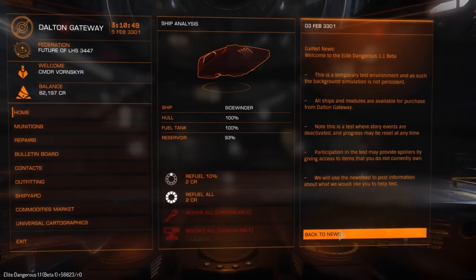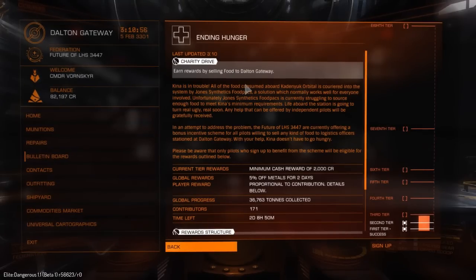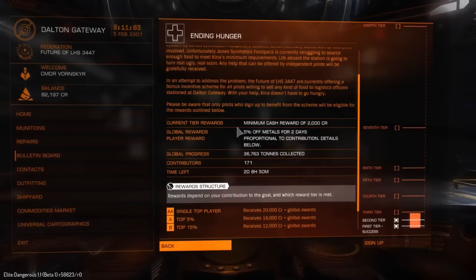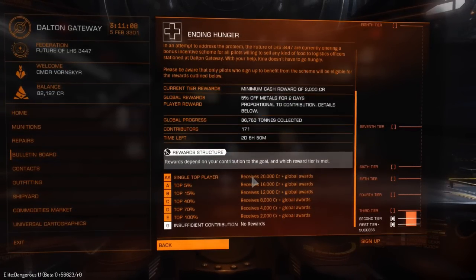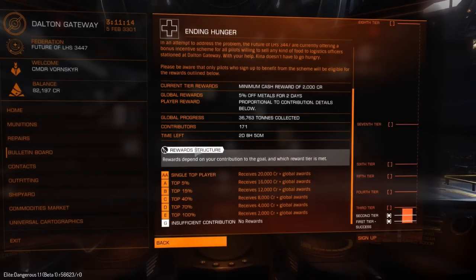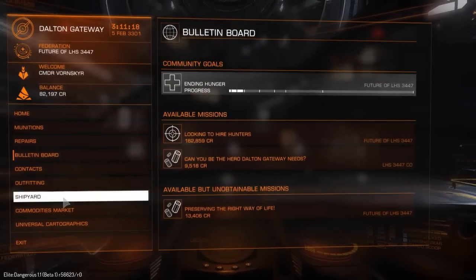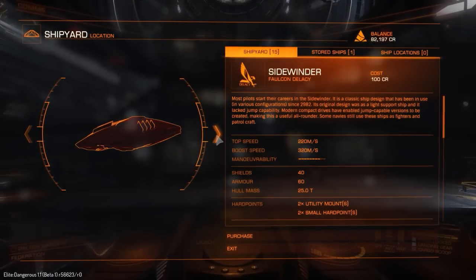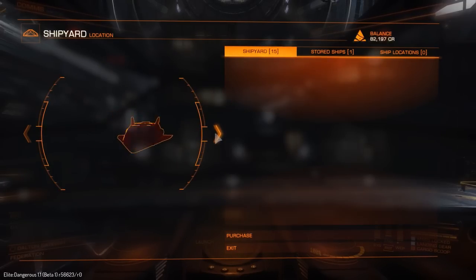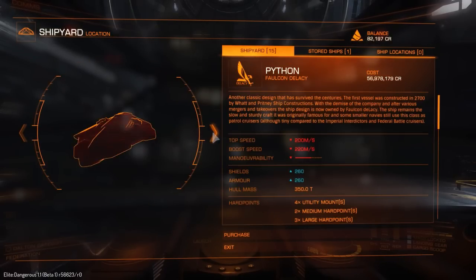So we have community goals. The one I've seen so far in the beta is when you sell food at a station, that goes towards the community goal, and there are rewards for doing well in that goal. I'm not sure if the rewards are really that great — I think the top player only received about 20,000 credits, although there were some other bonuses like trade goods being a little bit cheaper.